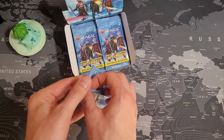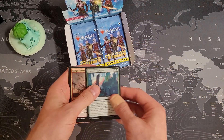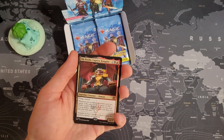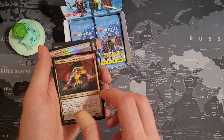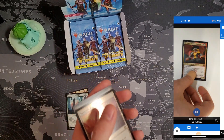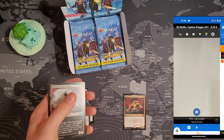If we sell the expensive cards in here — any card above one dollar I will try to sell — I hope we'll make the money back. I paid 70 bucks for this box, so that's what we're aiming for. And we already got a big hit: Ob Nixilis Captive Kingpin, that's already a nice pull — should be almost 10 bucks. The scanner says $8.56, that's great.